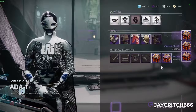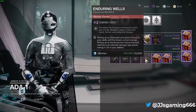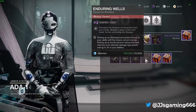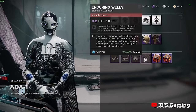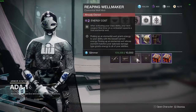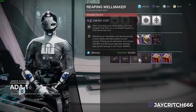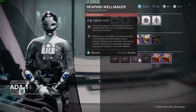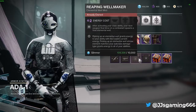So don't miss out. Head to the Tower and go down to Ada-1 in the Black Armory. Once you get there, you'll see she's got these two mods. The first is Reaping Wellmaker: after activating your class ability, your next weapon final blow spawns a void elemental well. This will be coming up in some upcoming builds — it's very useful.